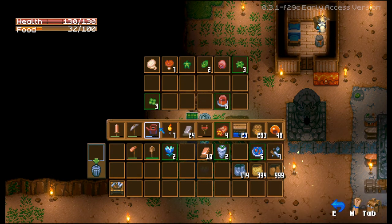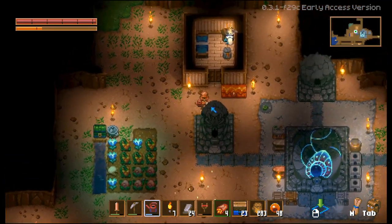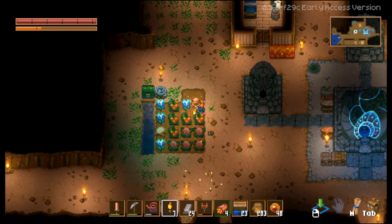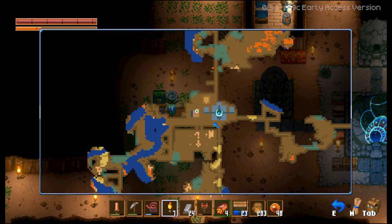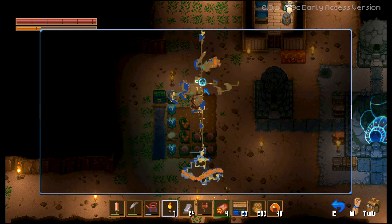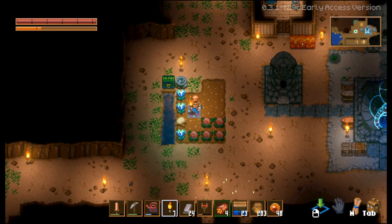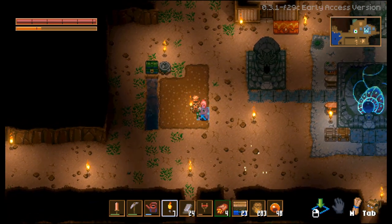I need my watering can. Alright, and I'm gonna go over here and water that, and then it's gonna grow the carrots back at our base. I feel like the ground is shaking for some reason. My gardening skill is up, which is nice.